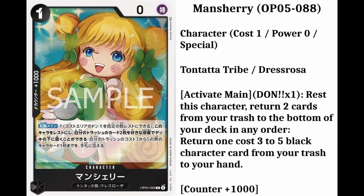The next 2 cards are rare cards. The first one is Man Cherry. Her number is going to be 88. She's a character card. It will cost 1 down card and have 0 power. She's from the Tantata tribe slash Dressrosa. She will also have a counter plus 1,000. The info is: activate main, don one, rest this character. Return 2 cards from your trash to the bottom of your deck in any order. Return 1 cost 3 to 5 black character card from your trash to your hand.